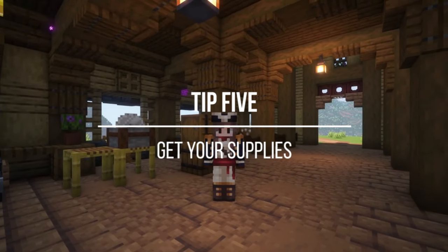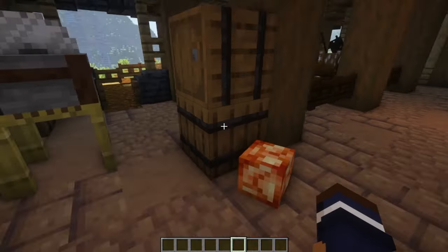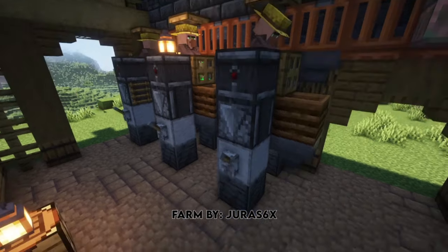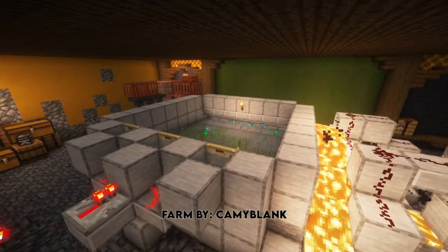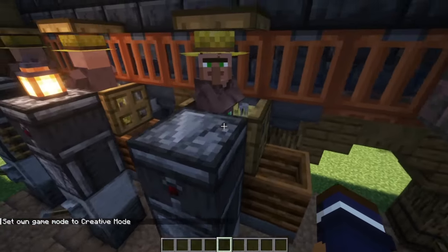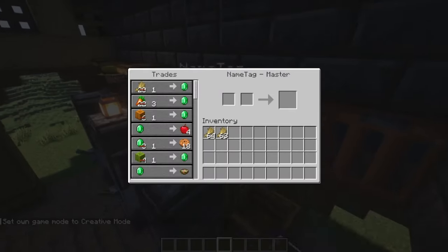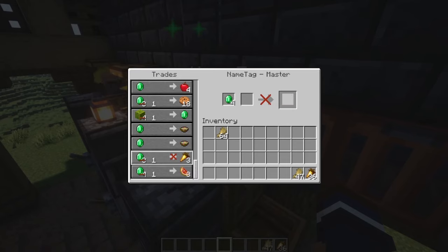Tip number 5: get your supplies before you start breeding. You'll need a good amount of golden carrots as well as a few stacks of signs. I found it was also useful to have a villager crop farm replenished by a self-sustaining bone meal farm. One of these villagers is fully cured, so I can take the wheat this farm outputs and trade it for emeralds.